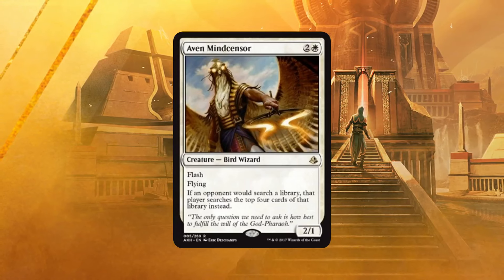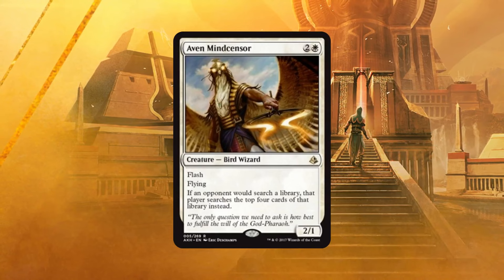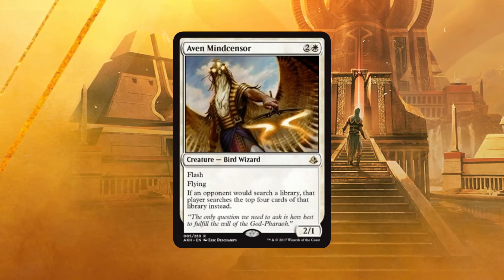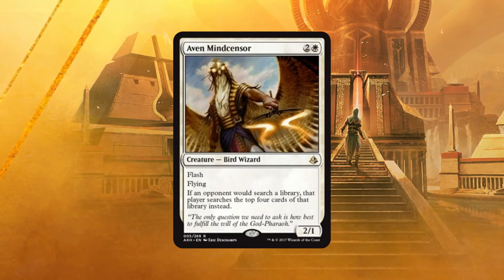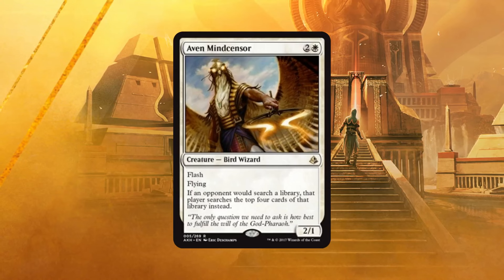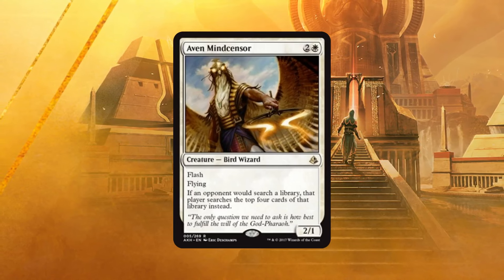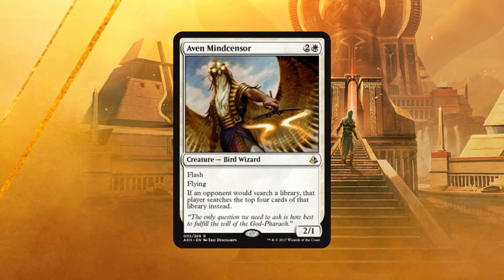Hello everyone, it's Seth, probably better known as Saffron Olive, and it's time for another daily spoiler video. We'll be looking at Amonkhet, and today we only have two cards but only one that really matters — but it's a super sweet one. We found out today that Aven Mindcensor is coming back to standard. It was originally in Future Sight and it's very powerful.